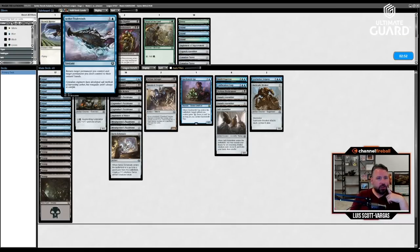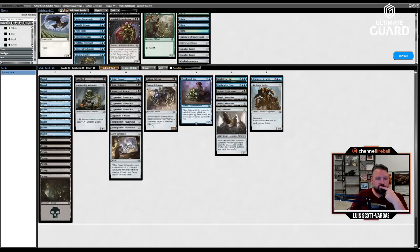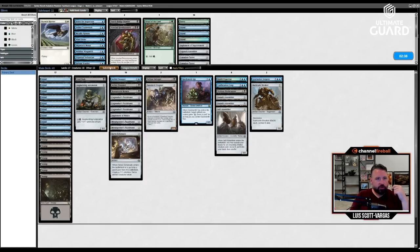Do I want a bounce spell? A minus-one minus-one? Bounce tap creature? Wind Drake? None of those sound great. Kind of like where we're at.